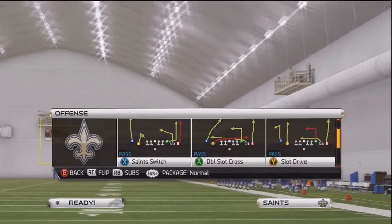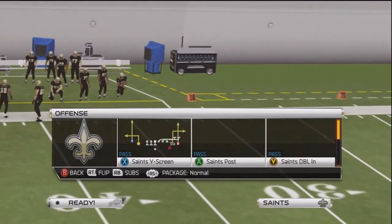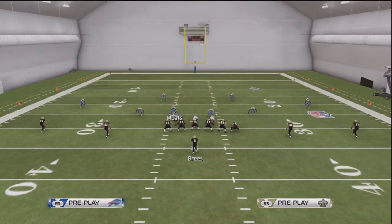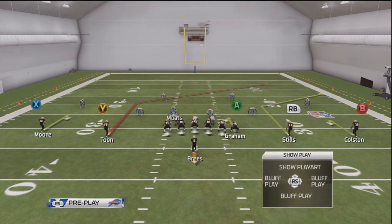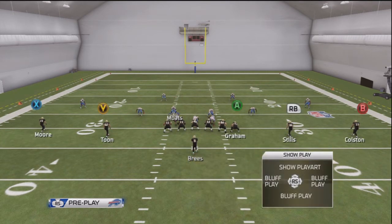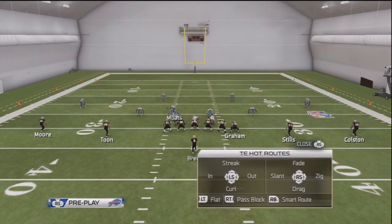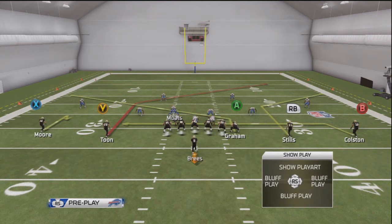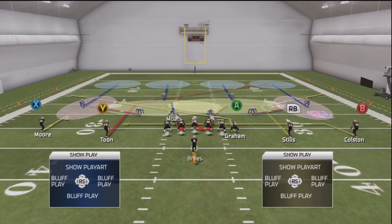I'm going to do five wide and do a post route to the sideline — it's the most common one. A few add-ons: you should always guess pass when you feel there's a pass, because if you're running zone it's going to make your linebackers jump routes and follow some receivers instead of just standing in the zone hoping they ran the ball, which the computer does on this game for some reason. When you guess pass, they'll cover a certain guy instead of just standing in their zone.